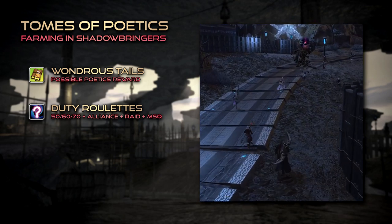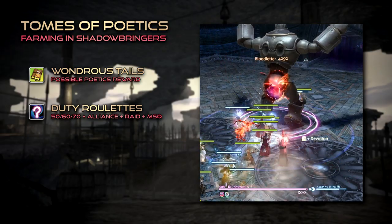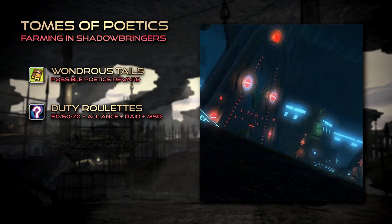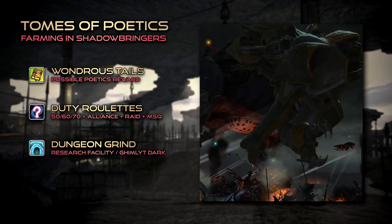It's worth noting that Alliance and Main Scenario specifically do reward significant amounts of experience, so consider running them on jobs you still need to level up. Other viable alternatives for Tomestone grinding are Heavensward's Aether Chemical Research Facility and Stormblood's final dungeon, the Gimlet Dock.